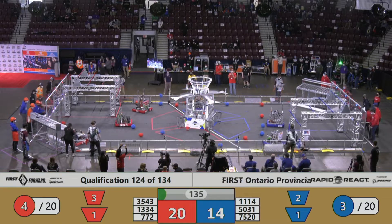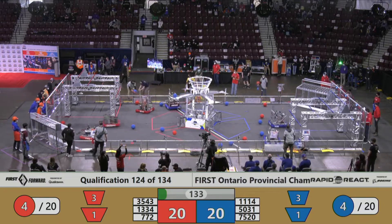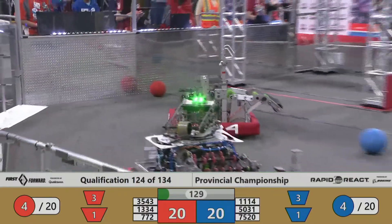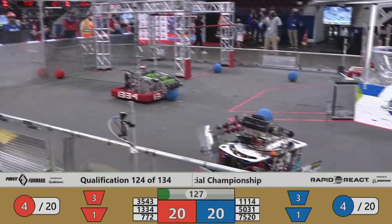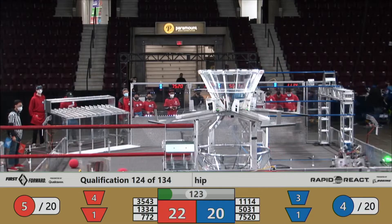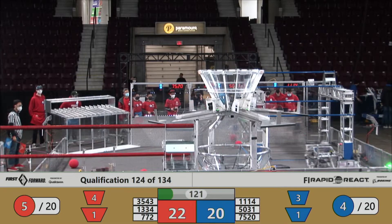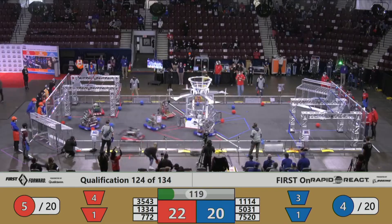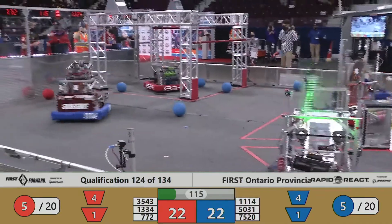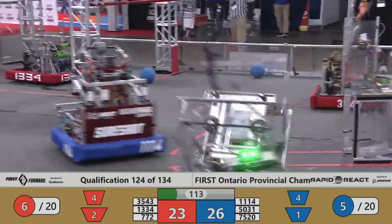Blue Alliance putting up a lot of cargo in the beginning here. These robots are waking up — they smell the Cup of Joe and they're on their way to their first match of the day. Symbotic scoring some cargo for the Blue Alliance, followed by 772 for Red. The Red Devils pulling on some blue cargo, keeping that away from their opponents.